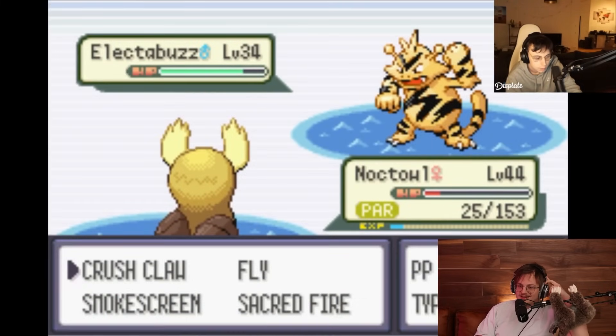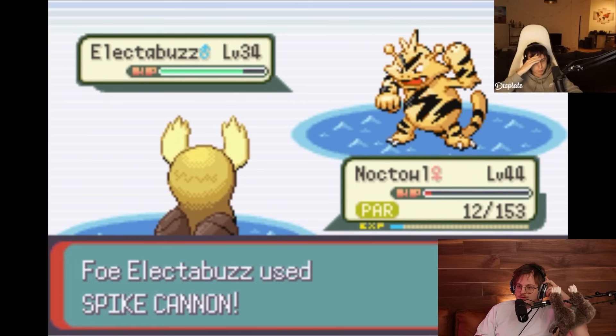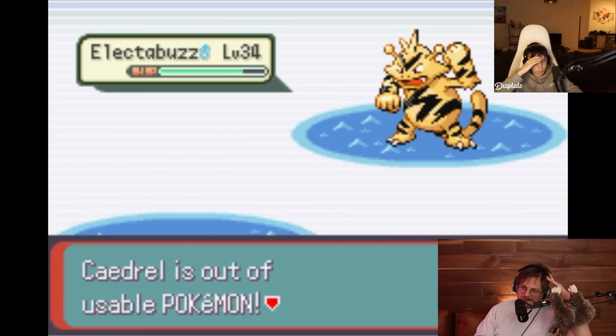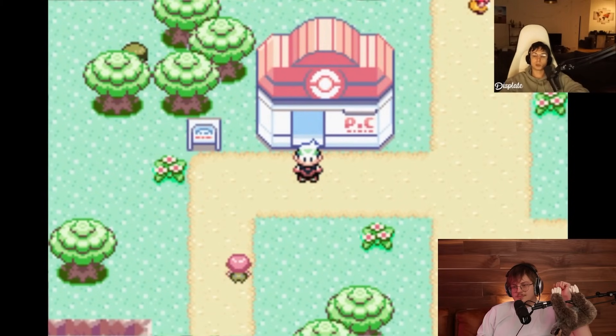He punted so hard. Do you see what I mean? The habit of switching every time he takes too much damage is costing him - this just cost him the run. That's so unfortunate. He could have just flown home - he didn't even need to fight. This was optional. This is the most tragic wipe I've ever seen in my life - to a nine-levels-lower Electabuzz randomly on a swimmer's team, that you could have avoided, that you could have flown past, that you could have beat if you'd sacked Noctowl. I just played for 10 hours and I lost to a swimmer.